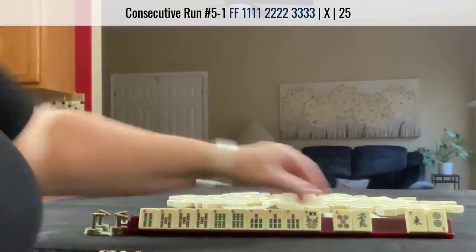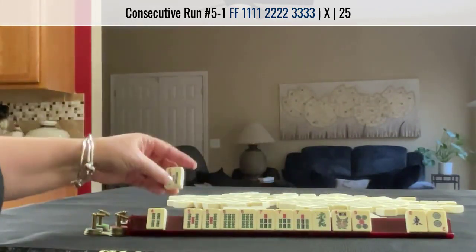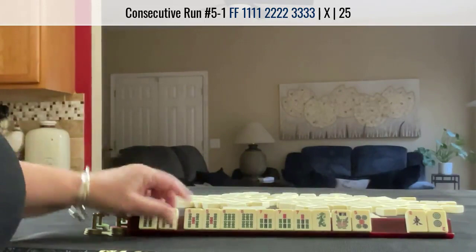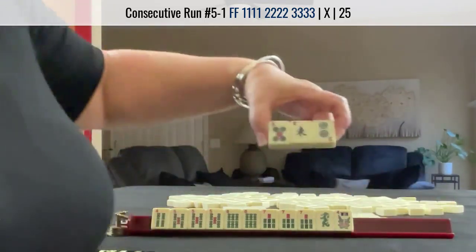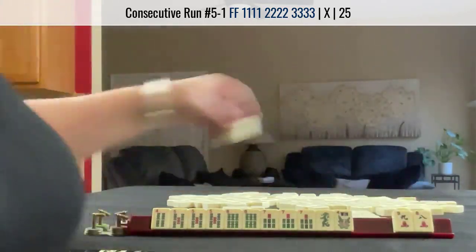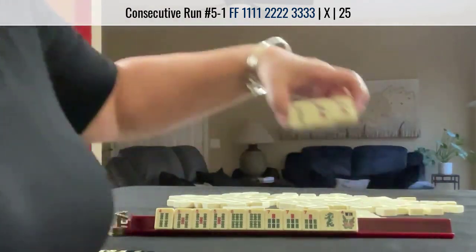We got the four. Now we could maybe let the five go and play five, six, seven, dragon. We have tiles we can pass. Two, eight, nine — this is pretty, but it's not helpful. So we're going to let it go.